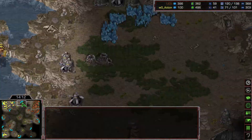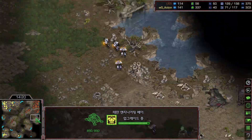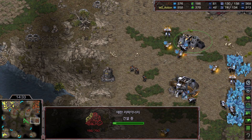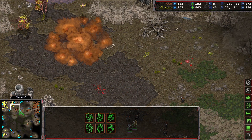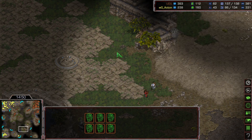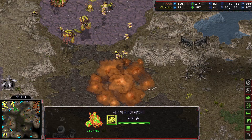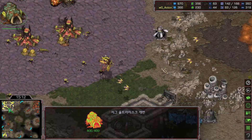Rush is really pressuring Action. Very nice saturation but interesting about the SCVs — he's already saturating the base before the command center and refinery start. Not much science vessel remaining. Another attack by Rush — one medic, one firebat going to the six o'clock side. He scanned the six o'clock so he knows Action was taking that expansion. Action is now slowly finishing the one-one upgrade with the ultralisk cavern. Action is planning to switch to ultralisks, but he doesn't have a fourth expansion.